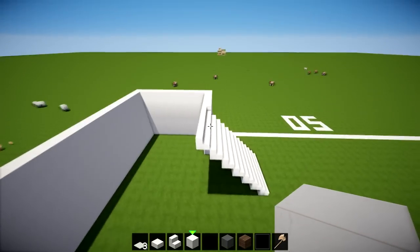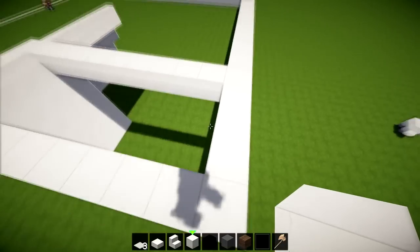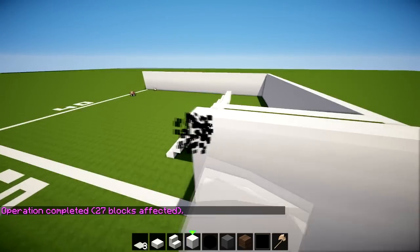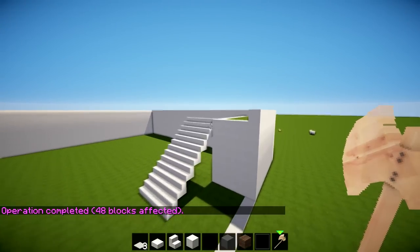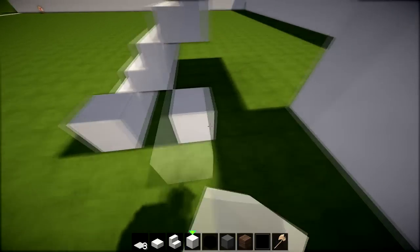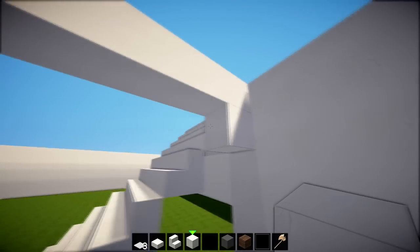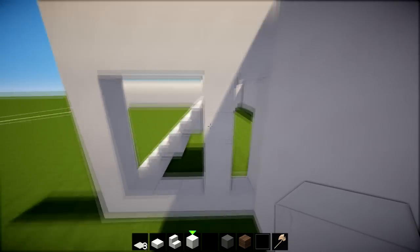We've got those stairs going all the way down. Now bring this all the way back — there should be a three-block gap in between. Get the grass blocks and fill that little gap in. Then run an extra layer going all the way around the back in quartz, bringing it all the way around to fill that in.